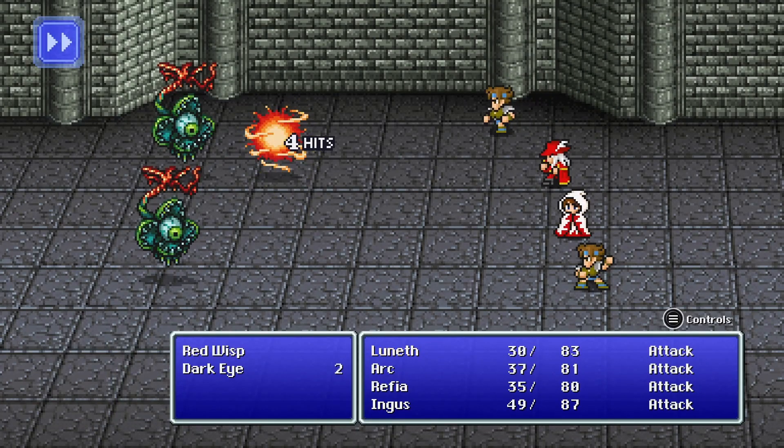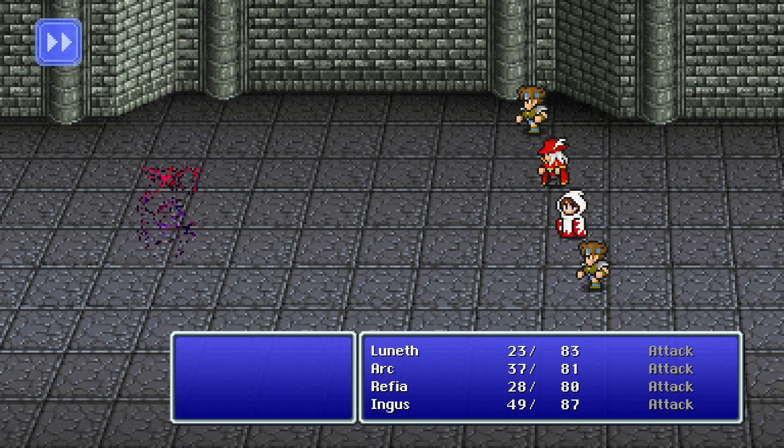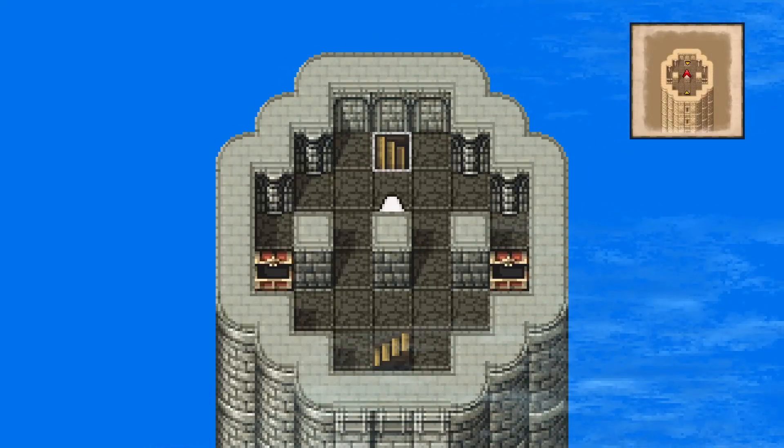Red Wisp — this is our last victim in the castle. We should be caught up with the bestiary at least with Altar Cave and Castle Sassoon. Let's get out of here.